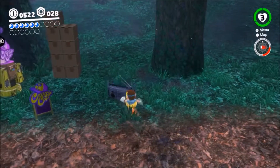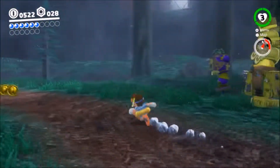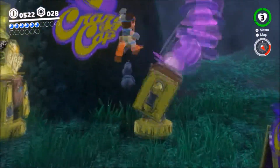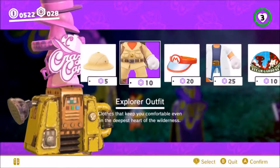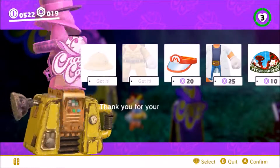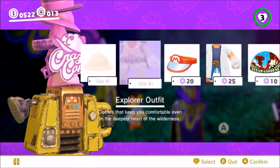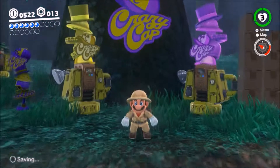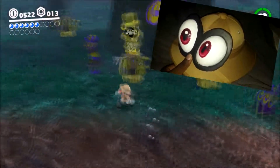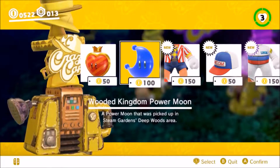It doesn't really seem like I can do anything other than hit it. So I'm just going to keep going. I think I can buy the costumes for this area, actually. Yeah, I can just go ahead and buy the costumes for this area. Going to go ahead and buy that and get into the costume right away. Look at Mario — that is what I'm talking about. That looks so good. I honestly have a version of Cappy with that cap, but we're just going to go ahead and buy this.